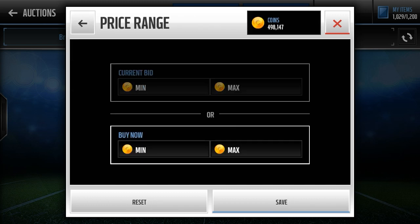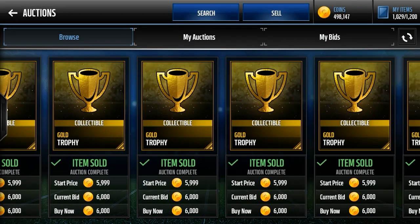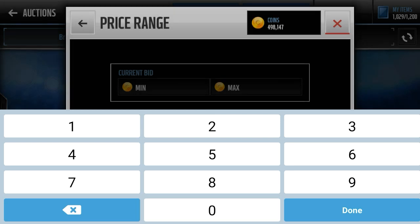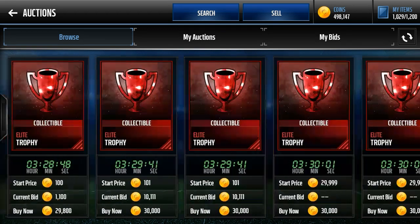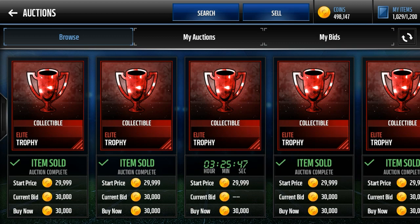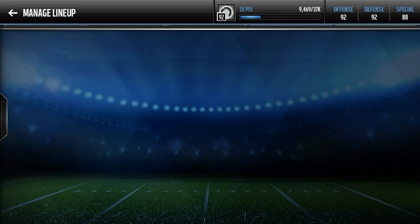Heading over to program trophies — all these gold trophies will go for 6,000 coins, hands down. You wait an hour, they sell for 6,000. You can post for 5,500 if you want to be a little quicker, but keep 6,000 in mind for every gold trophy. Now every elite trophy — those used to go for about 4,000 coins, then 18,000, and now they go for 30,000. You can see none of these have been up for more than an hour.